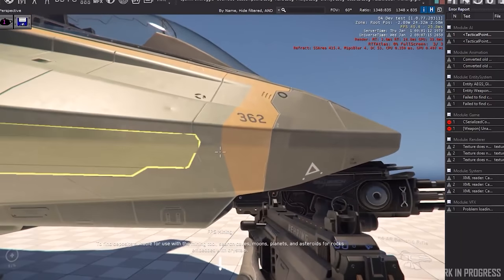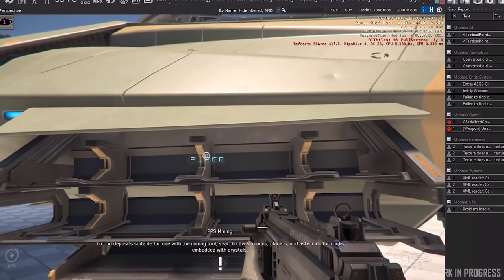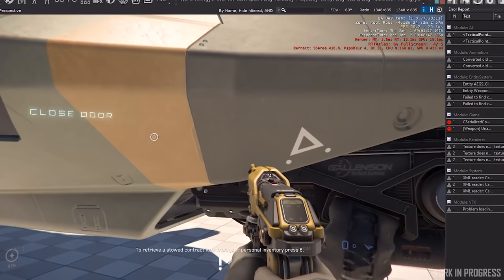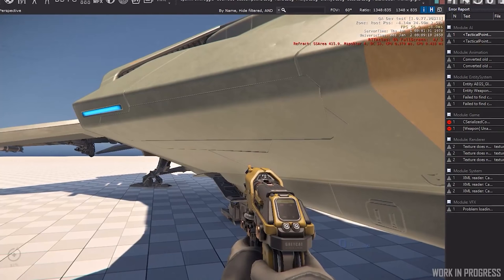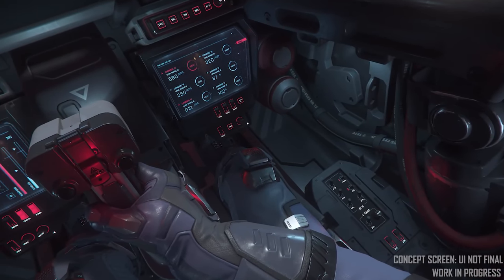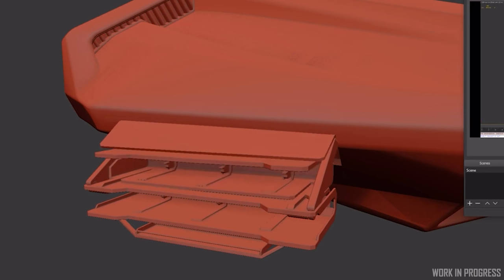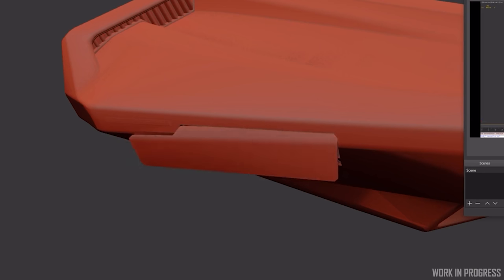They've built a weapon and item rack for the Gladius that's externally accessible from the ship, so you can put your weapons and gear in there and take them out. It's going to be available in Alpha 3.10. Weapon racks and item accessibility cupboards are going to be really important once we have physicalized inventories, because we won't be able to carry everything anymore — we'll have to put it in storage and keep gear on our ships.